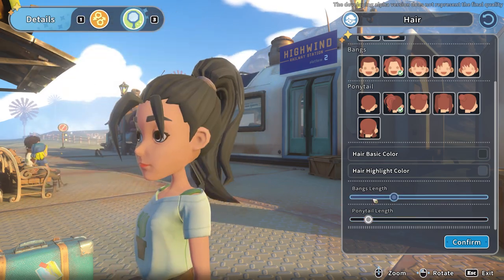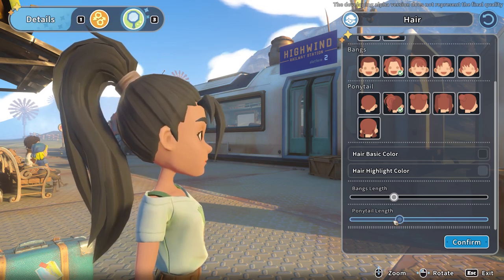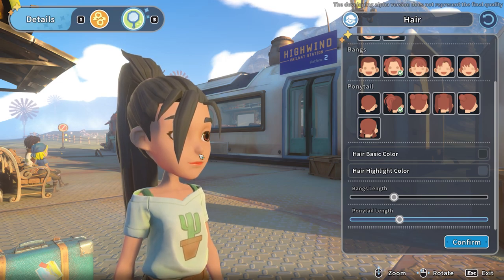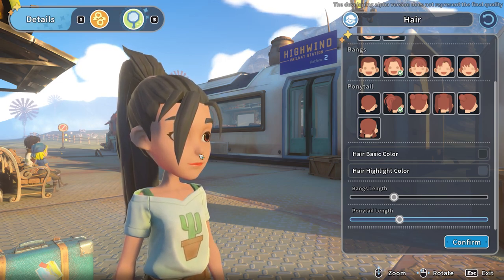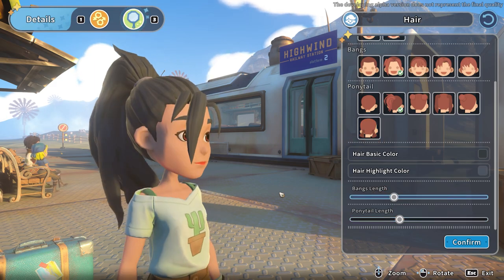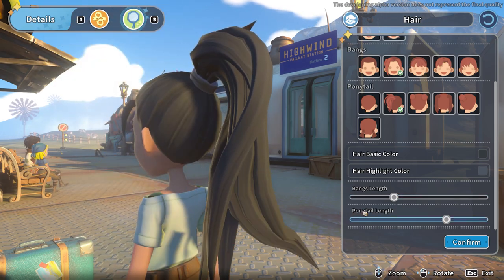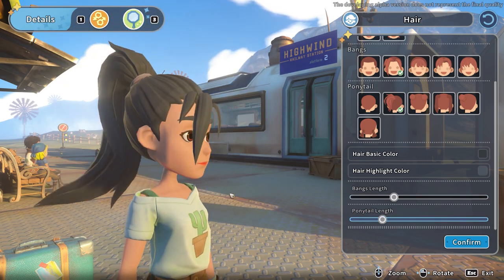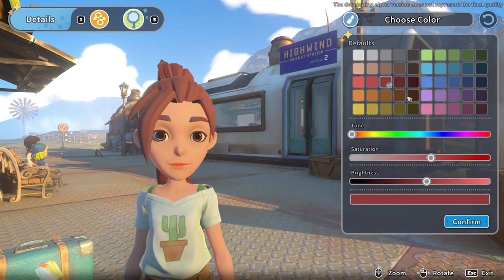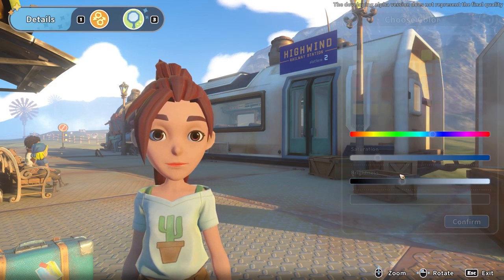Look at this ponytail physics — the ponytail actually moves, it's so cute! I don't want to make it too long. I noticed the sword and shield sit on your back, and a really long ponytail might clip through it a little. I'll make Jade's a bit shorter. The hair color works interestingly — the highlight color feels like it plays more of a role than would meet the eye.